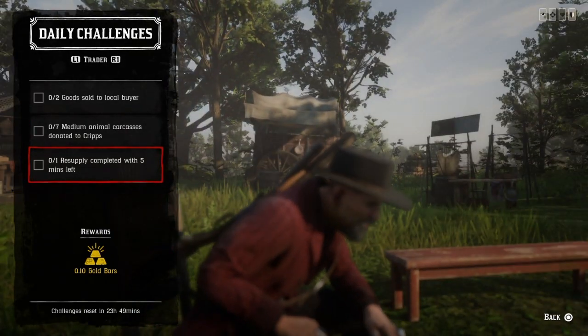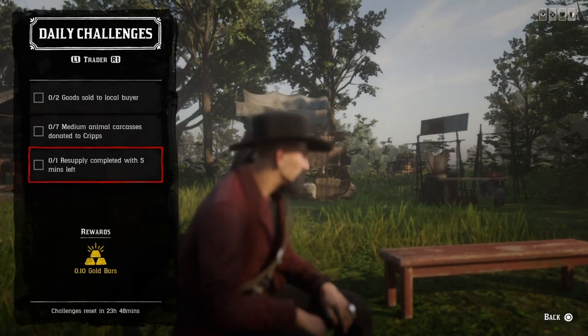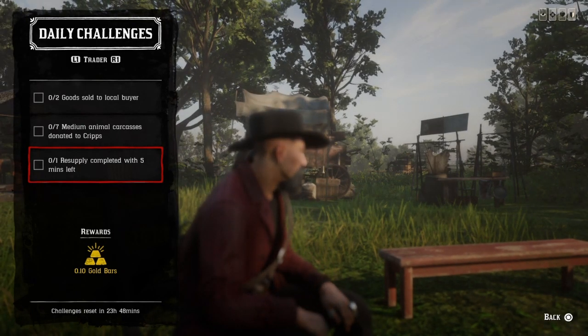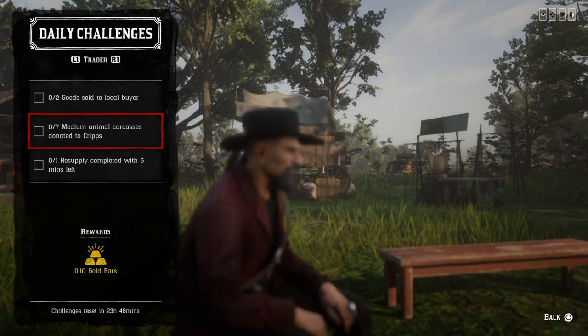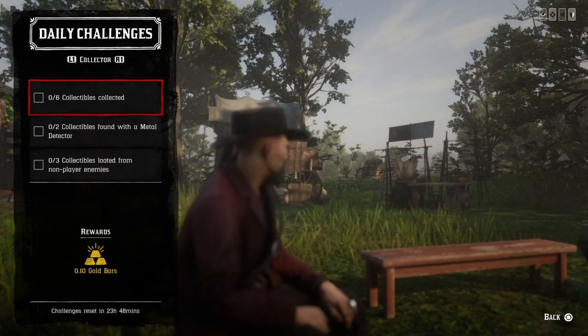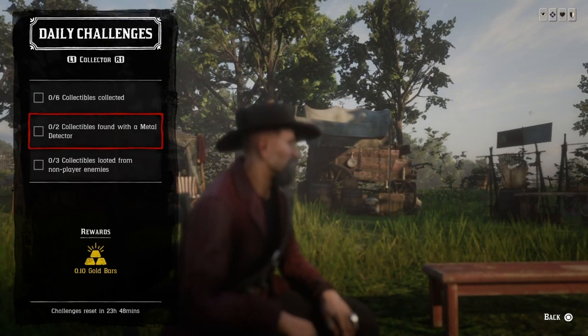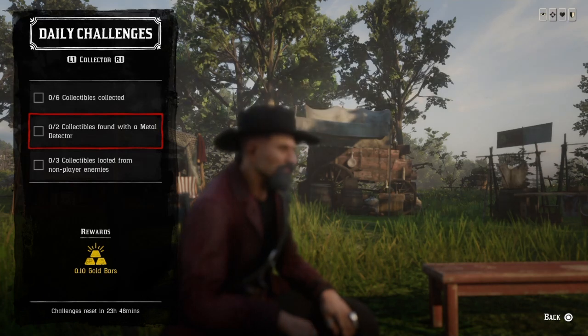One resupply completed with five minutes left: once your camp is low, go ahead and do a resupply - don't order supplies, actually do the resupply mission. Complete one with five or more minutes left on the clock and that challenge will be completed. Six collectibles collected: collect six collectibles and that's done. Two collectibles found with a metal detector: the easiest will be coins and fossils - open up a map for either of those and get two.